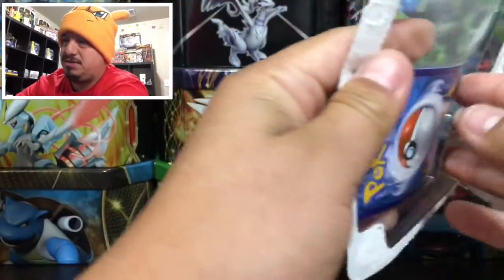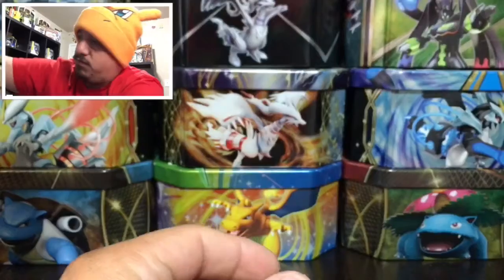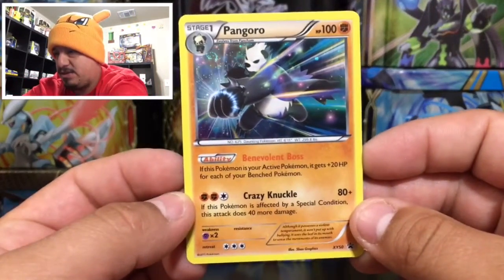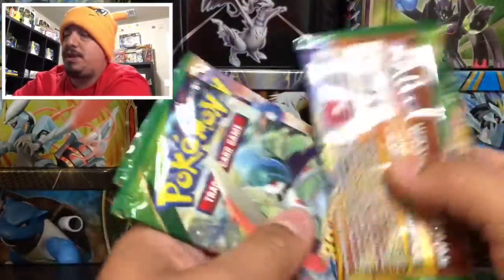Let's get started with this Pangoro blister pack from Roaring Skies — look, cards are just popping out of it, let's hope that means something good. We got the coin right here, very cool, official Pokemon coin. I keep forgetting to make a coin collection video. Here is a Pangoro XY 50 promo card, and we have three Roaring Skies booster packs — that is the main event.